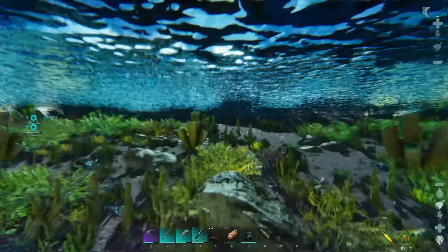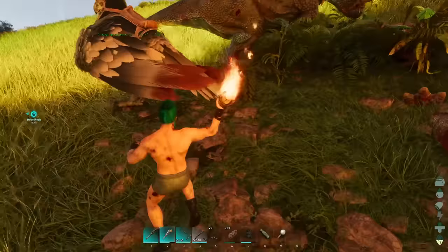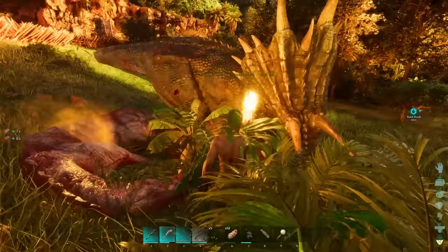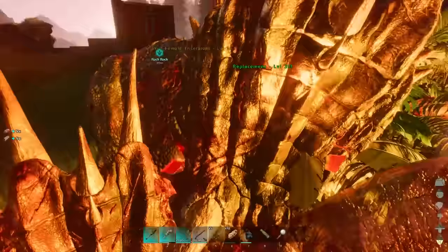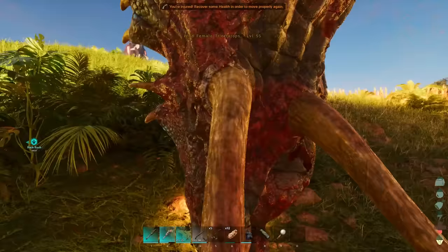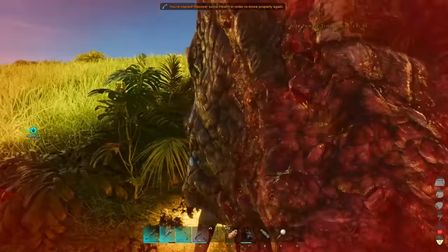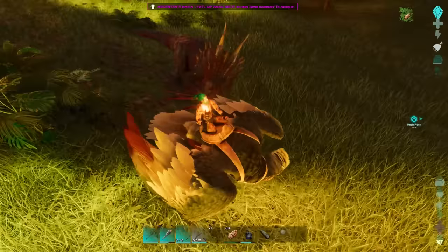There's now visual damage on a lot of stuff, including armor, weapons, resources, structures, and even players. Just about everything has a visual indicator for how damaged it is, and it helps a lot with immersion and knowing how far you've harvested something. This is one of the most unexpected things they added — I did not anticipate such a level of realism and attention to detail with seemingly small things.